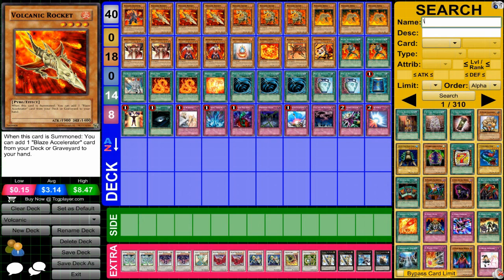Then we have Volcanic Rocket, 1900 attack, really nice. And then you can get an Accelerator card, which will allow you to use the core parts of this deck.